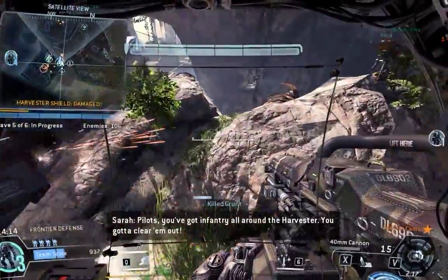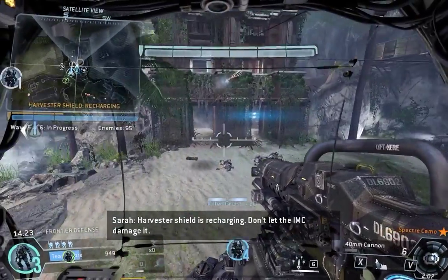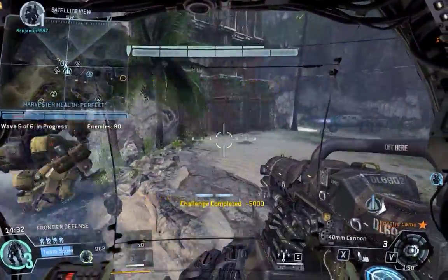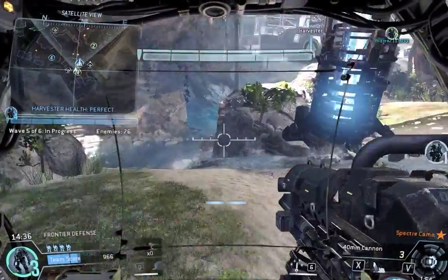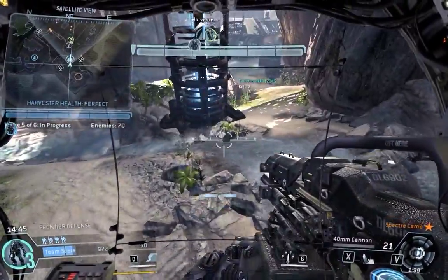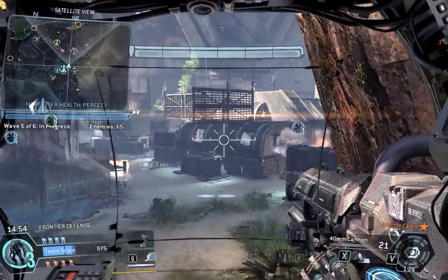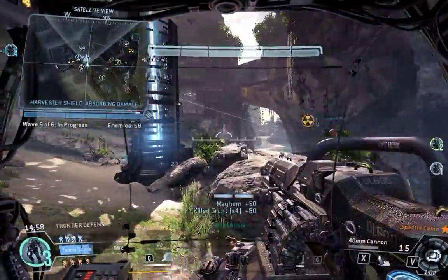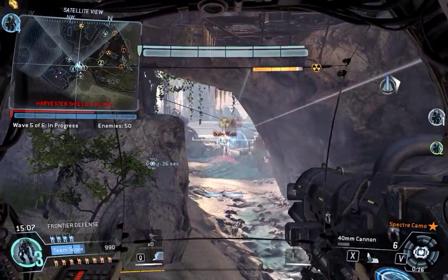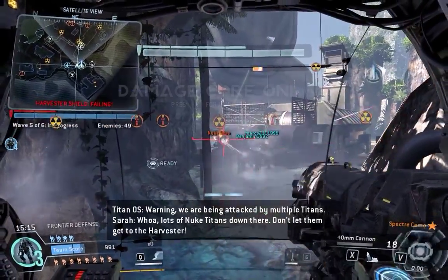Pilots, you've got infantry all around the Harvester — you've got to clear them out! The Harvester shields are charged — don't let the IMC damage it. The Harvester shield is taking some hits, go take care of it. Warning: we are being attacked by multiple Titans. Lots of nuke Titans down there — don't let them get to the Harvester.